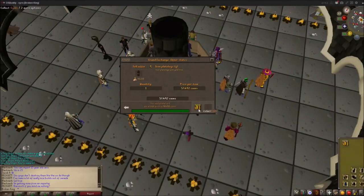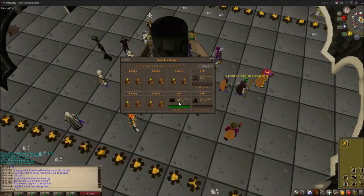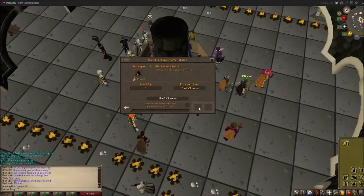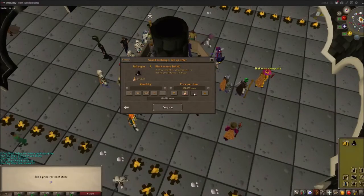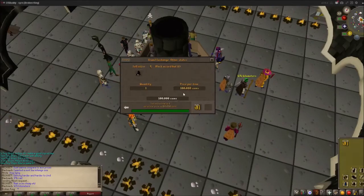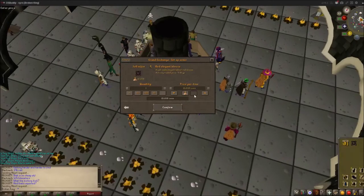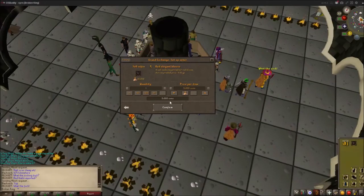164k didn't sell. Put in 245k got 250k, put in 76k got 98k, put in 35k got 36k. Put in 57k got 96k, put in 44k got 55k, put in 233k got 300k flat - impressive. Put in 100k got 150k, not bad.